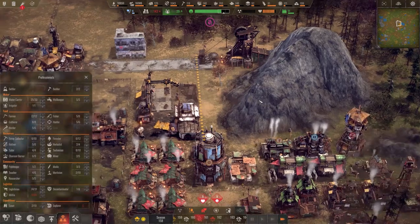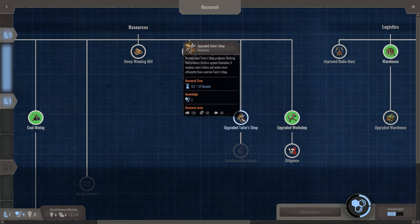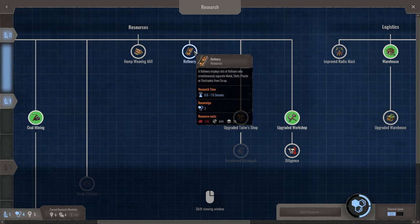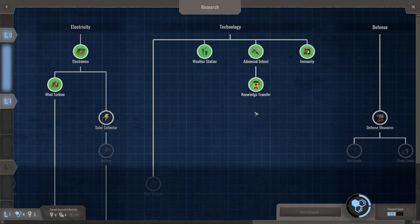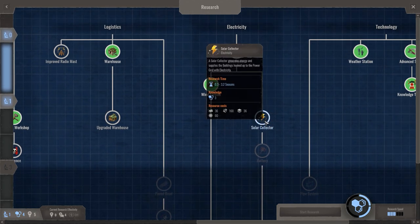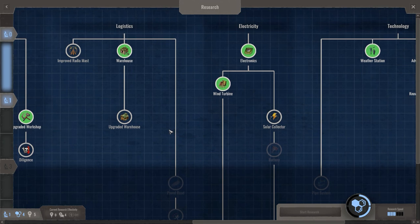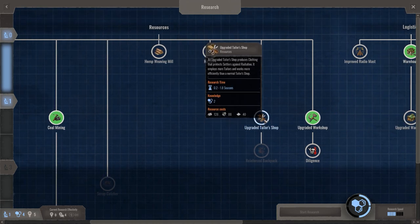We'll get that road built right there and then things will be moving. We have four research options: upgrade tailor shop, and the refinery — the refinery employs lots of refiners who simultaneously separate scrap. Okay, so this takes the place of the recycler. And there's also the solar collector, which generates energy and supplies buildings hooked up to the power grid.